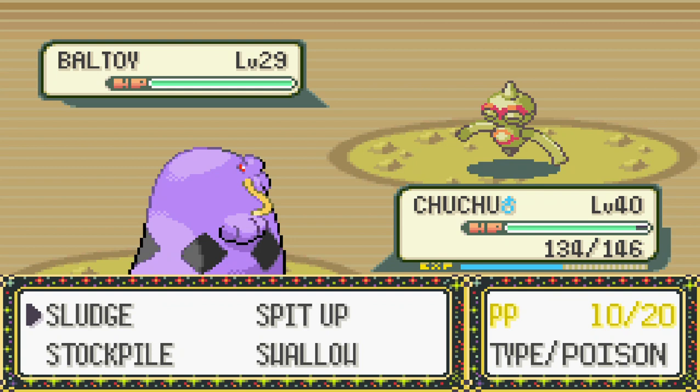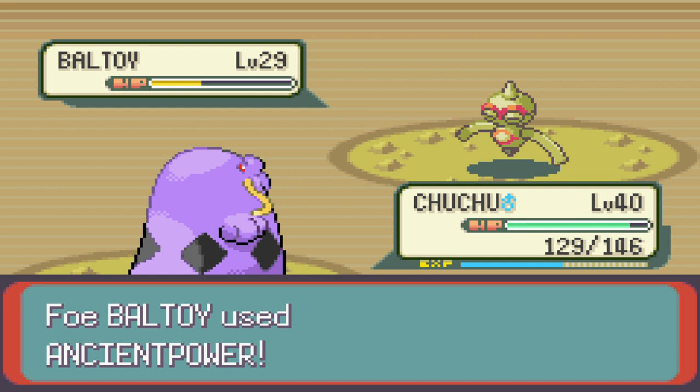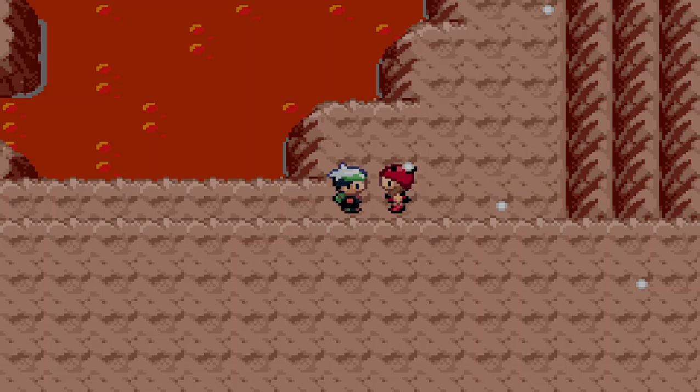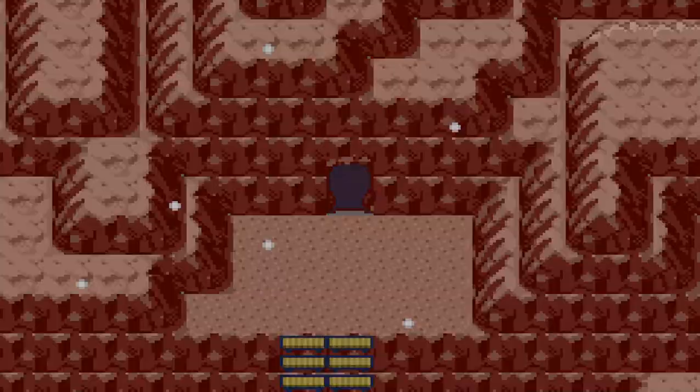With Team Aqua as well, I've done it about four times, actually — in Petalburg Woods, the Rusturf Tunnel, Slateport City, and the Weather Institute. So apparently I do not like Team Aqua as much. Can't be trusted at all. Let's keep on moving and collect ourselves a Nugget — we can trade that for some good money.